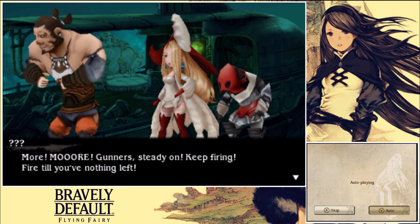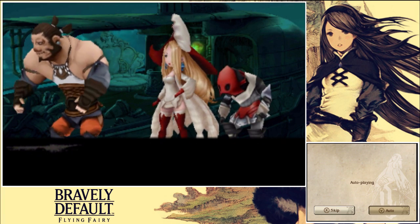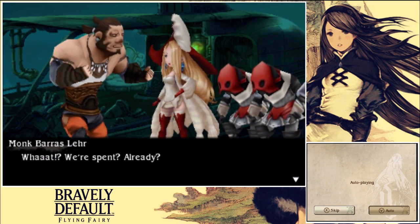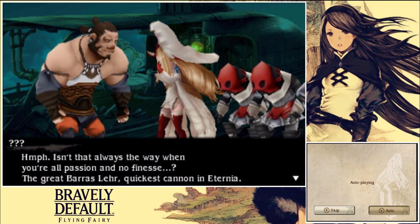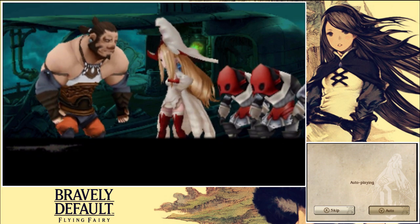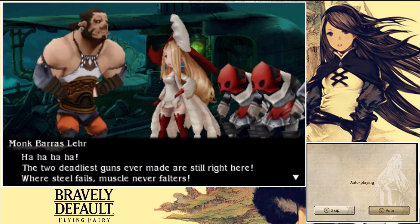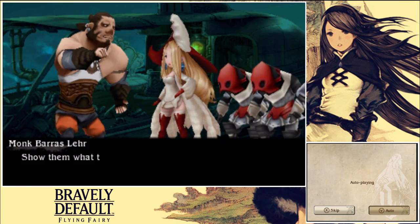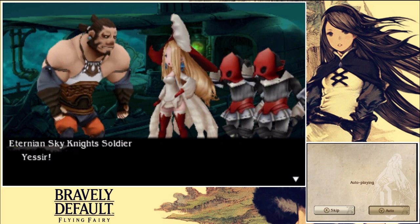More, more! Gunners, steady on — keep firing, fire till you've nothing left. Nothing left captain. What, we're spent already? Isn't that always the way when you're all passion and no finesse. The great bearish lair — quickest gun in Eternia. The two tentliest guns ever made are still right here. Where steel fails, muscle never falters. Show them with the sky knight tomato boys — get down there and frontal assault! Yes sir. Oh no — death by frontal assault.